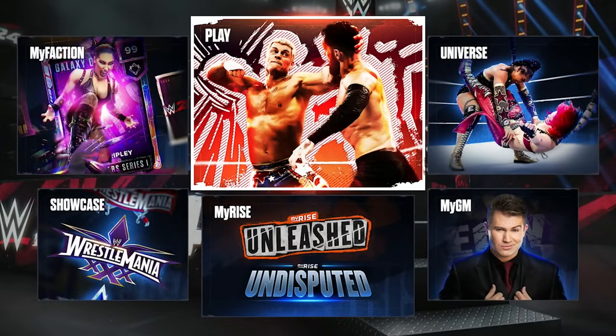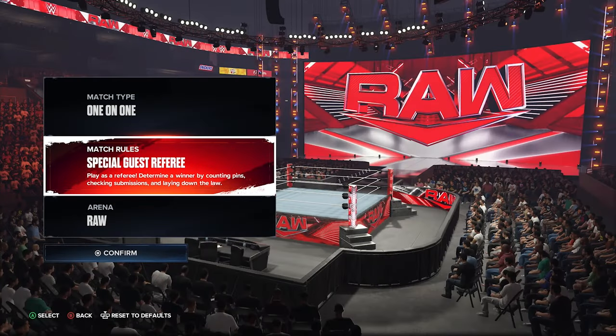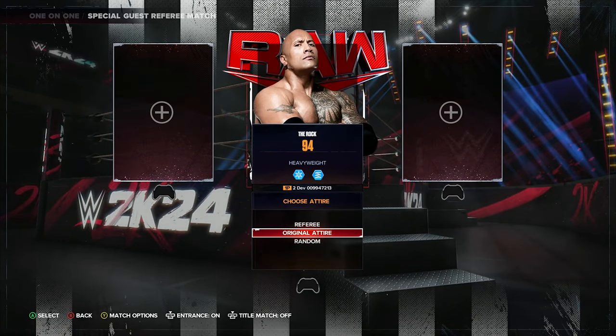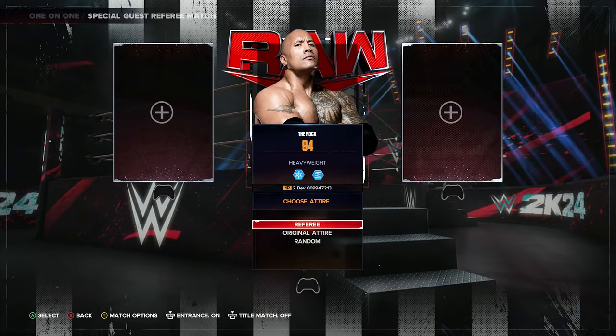Setting up the match at the selection screen, you can do a couple of different things. You can pick the original attire for the wrestler if you want, or you can pick the referee attire. One detail I wish they would add is that for the loading screen, you would see them in the referee shirt.